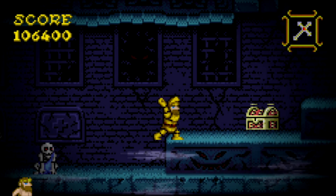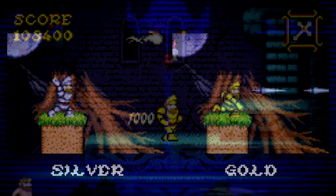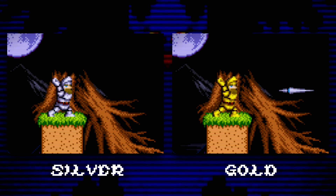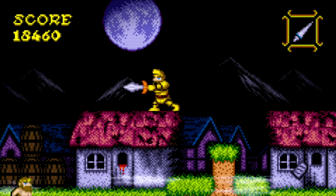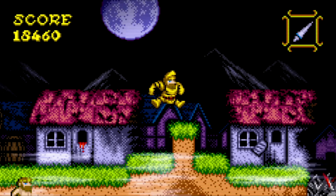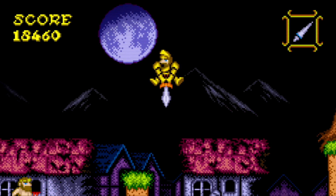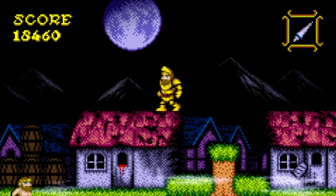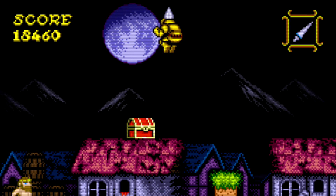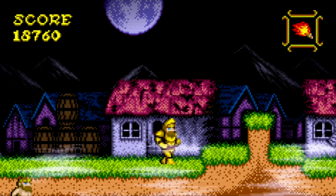Weapons aside, the biggest upgrade in the game is the gold armor. This allows Arthur to throw even more projectiles at a time and gives him some useful new abilities. Pressing up plus attack while on the ground allows Arthur to stab enemies in front of him. Jumping and pressing down plus attack allows him to downstab, doing tons of damage and pogoing off enemies' heads. Pressing up plus backflip allows Arthur to perform an uppercut, a strong attack that can do multiple hits when used properly.